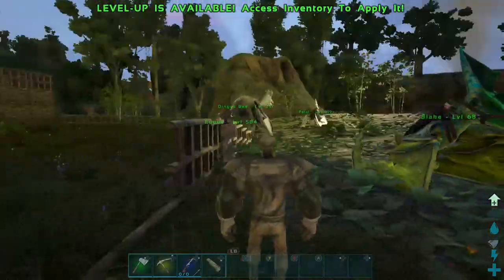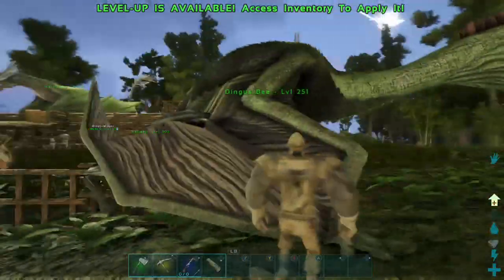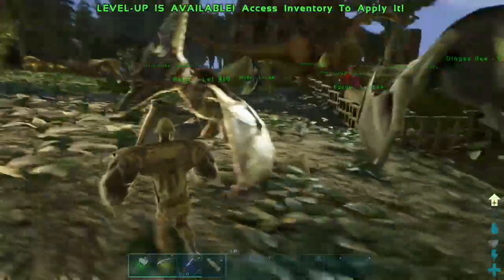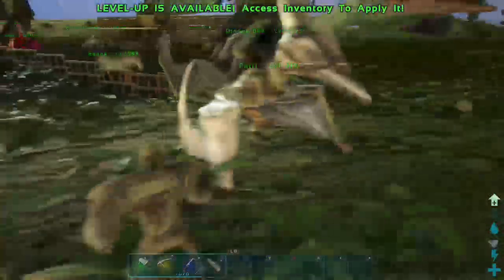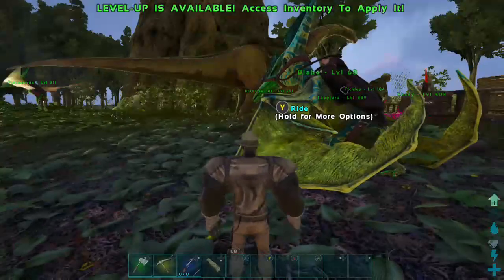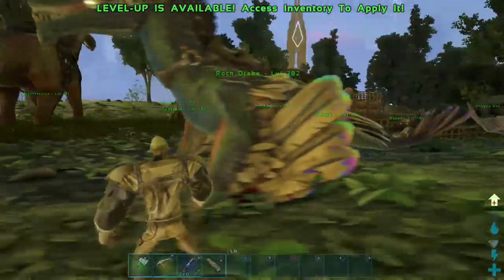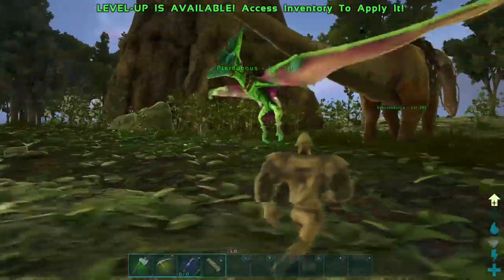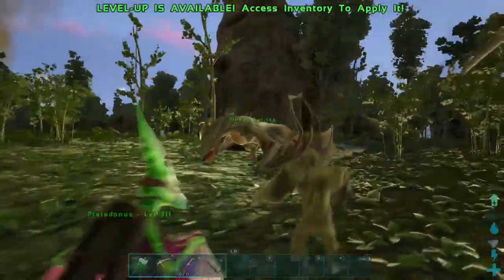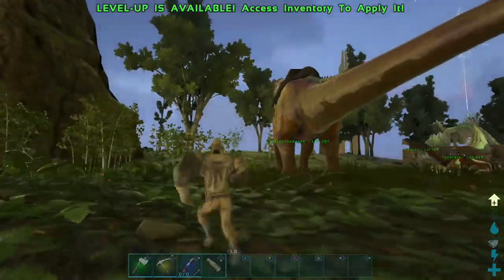We've got a lot of animals here. We've got Dingus Bee — this is a Quetz, I believe. We got a Pterri here, that's Tyler's bird. I got a low-level bird right here. Bobby gave us a rock crate, and there's a Pteranodon here just flapping the plains. We have Pinky. We have Bronto.